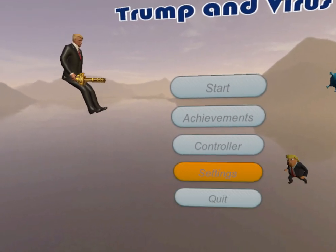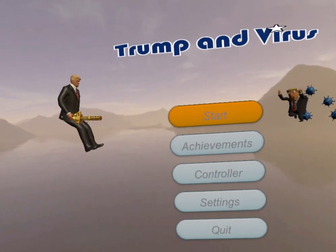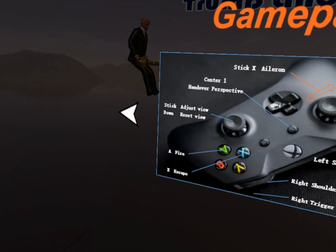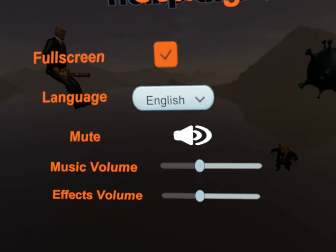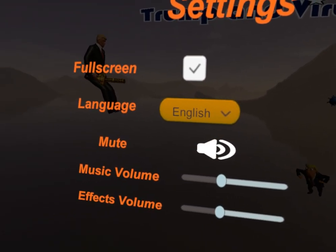Now it doesn't support motion controllers, so you need either a gamepad — in my case an Xbox One controller — or keyboard and mouse to play this game. Let's go ahead and show you the controls. So those are the controls basically. Let's try to memorize that. And settings — there's not much settings. Pretty bad settings.